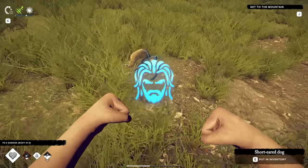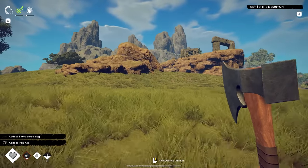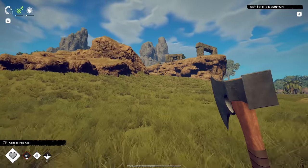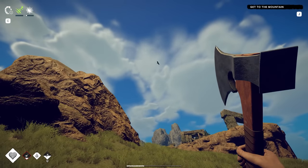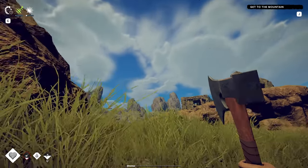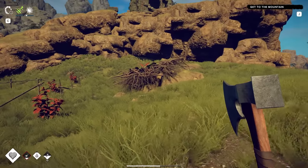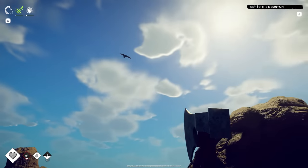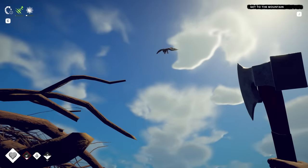Today we're going to be playing a brand new game that just came out called Survival Fountain of Youth. This is a survival and story game set in the Caribbean islands during the 16th century, and we're on a quest to find the Fountain of Youth. I also want to thank Twinsales Interactive for sponsoring this video. If you guys want to check out Survival Fountain of Youth, there's a link down below in the description and pinned comment. I do believe it's on sale right now, so it's probably a good time if you like what you see.